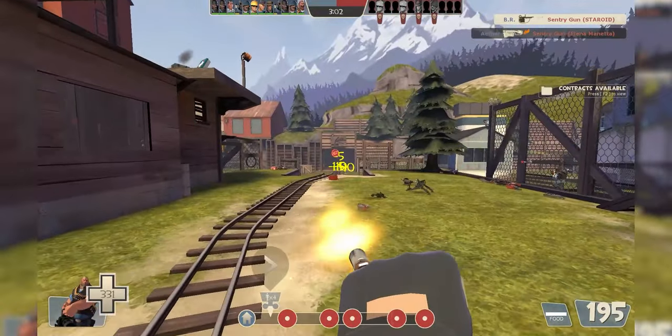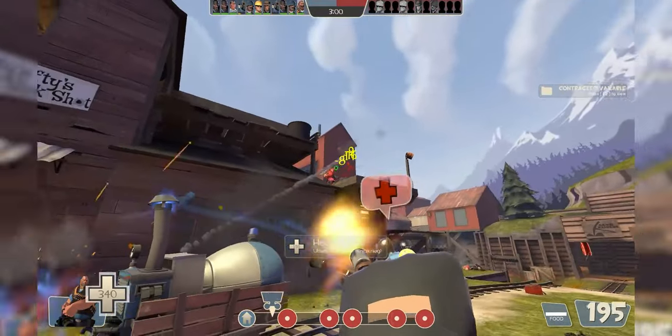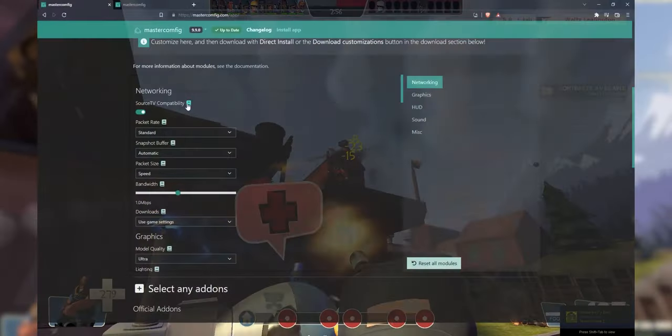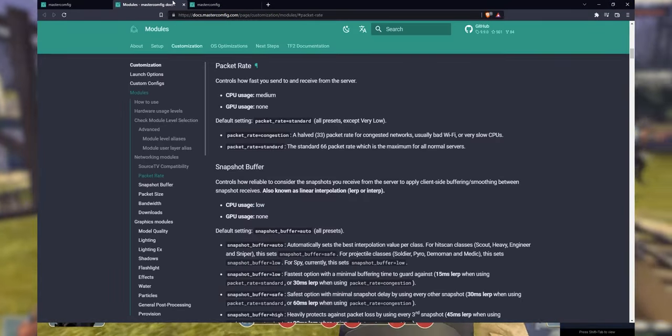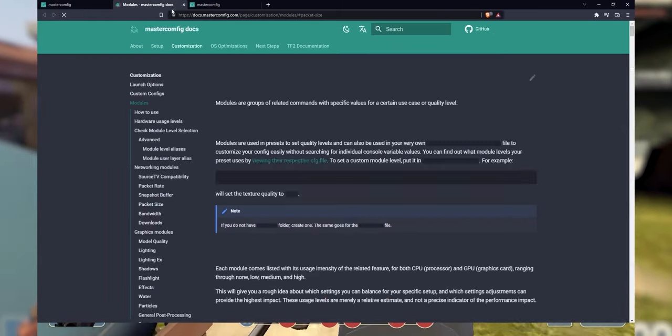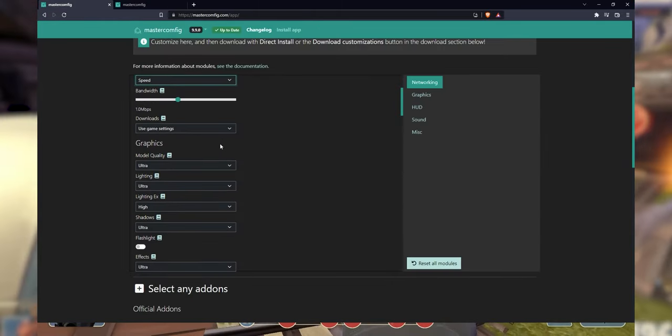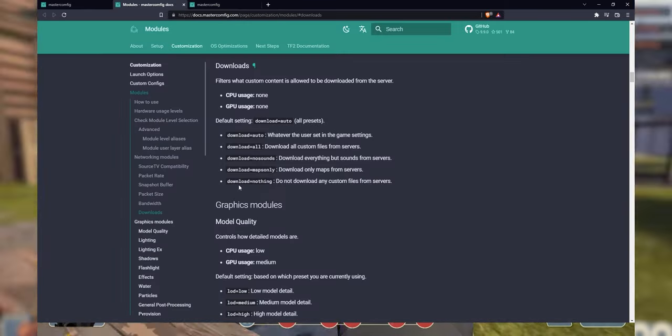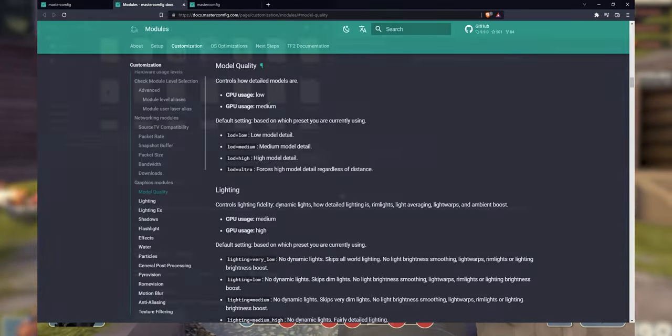What many don't realize is that you can modify MasterConfig's presets individually, which allows you to optimize for what you need. With each setting you can open the documentation to see how much of a performance hit you will receive. With this information you can turn down settings that hit heavy on your weaker component — for my device, that would be the CPU. Do this with all the settings and download the preset.